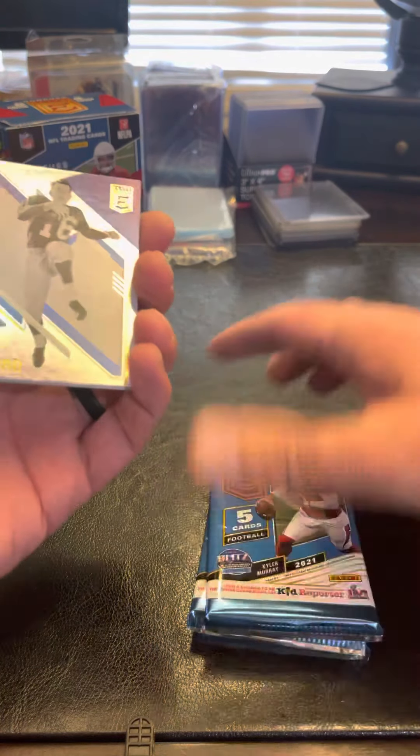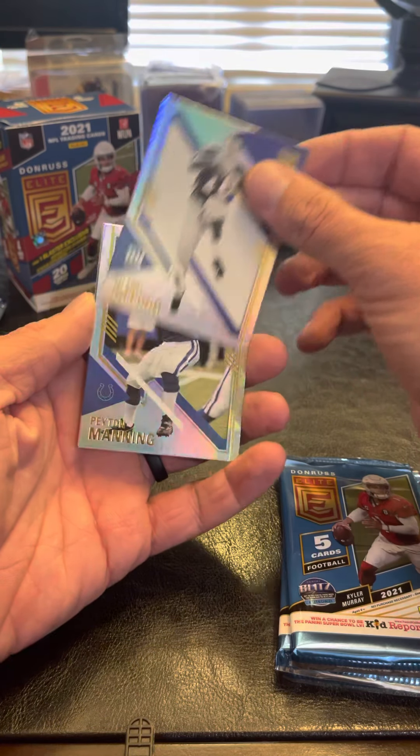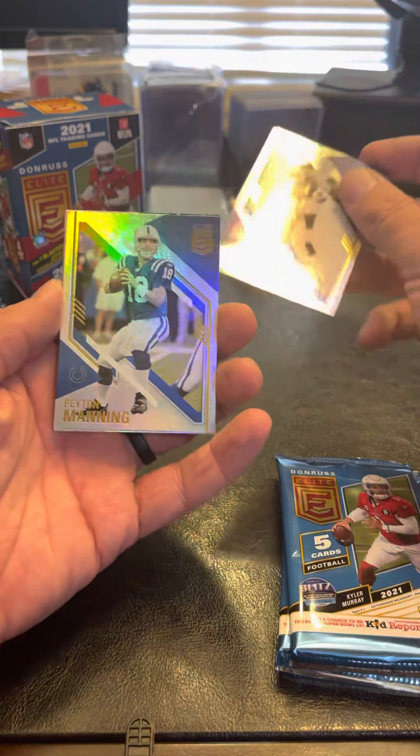So the first card here, we got Old Schooler Frank Gifford — it's a nice-looking card. Peyton Manning, good veteran, beautiful card. We got Quinnen Williams. Another Peyton Manning Spellbound — these are really nice cards, they got the nice detail here and you can try to spell out their name. And Josh Allen.